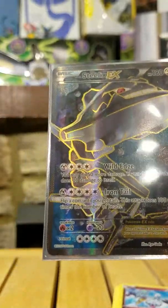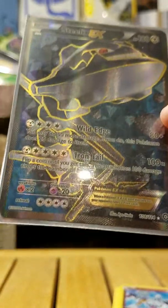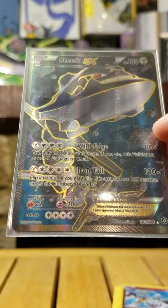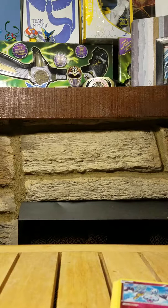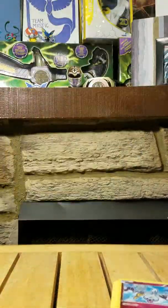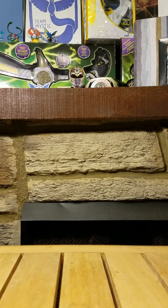Steelix EX has Wild Edge: one steel and three colorless for 80 damage, and you may do 50 more damage — but if you do, this Pokémon does 20 damage to itself. Iron Tail: one steel and four colorless for 100 times — flip a coin until you get tails, and this attack does 100 damage times the number of heads. So that's the potential to do a lot of damage. That more or less wraps up this Poké Crate — we have the tattoos, the Pikachu sticker, the Blaziken graded card, and the green deck box.